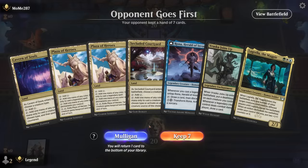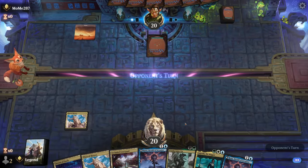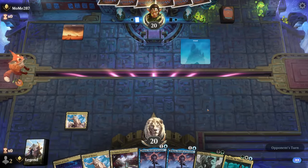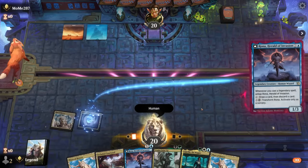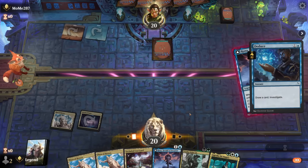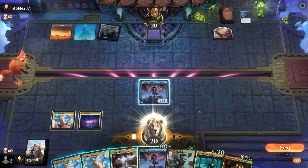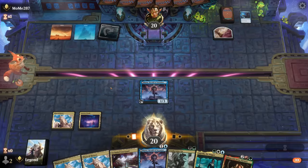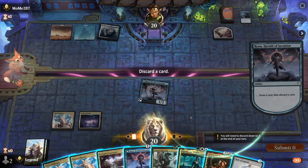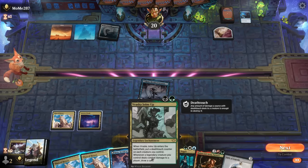Game 1: we're on the draw with a keepable hand — good mana to cast our legendary enchantment and Rona to find key cards. Opponent is on Blue-White, so we'll probably need Cavern to make our stuff uncounterable, though our deck is weak to board wipes in general. We find a Relic with Rona's activation, which might be even better. Secluded Courtyard can probably go, and if they counter Vraska Joins Up it's not a disaster.